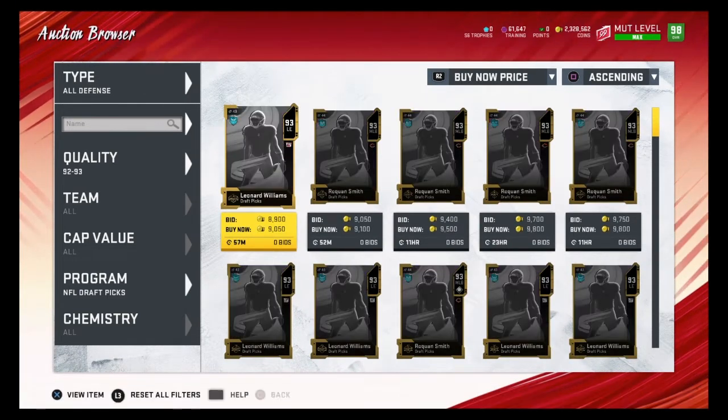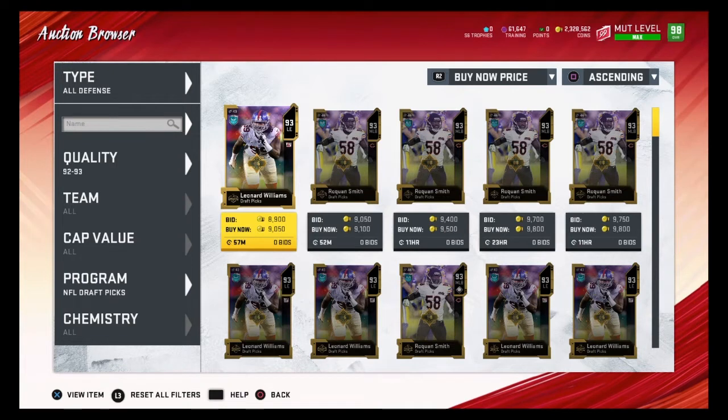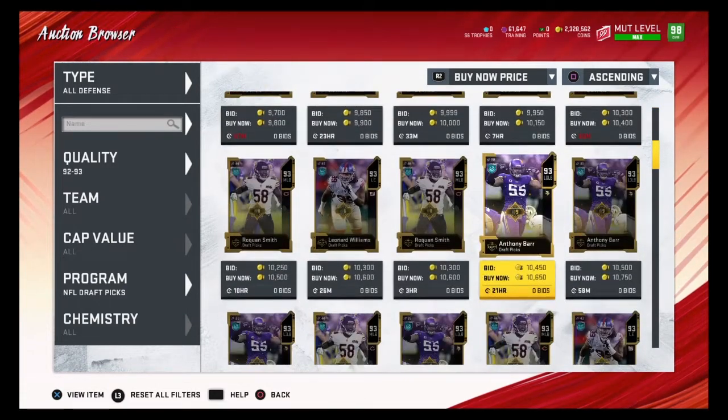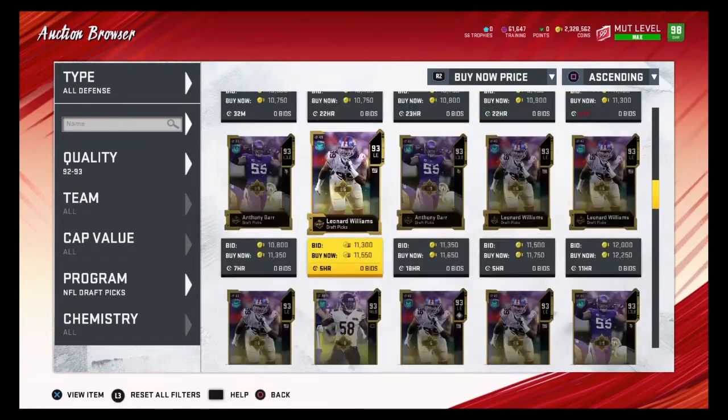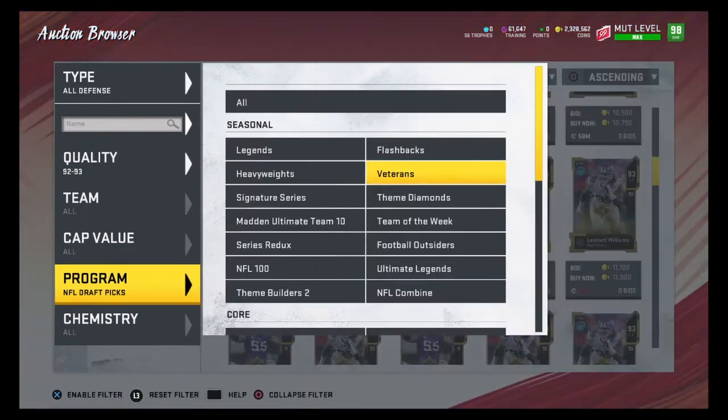Now let's go to 92 to 93 overalls. 93 overalls quicksell for 13,000, so you want to find 93 overalls for 13,000 coins or less. Any of these players under 13,000 would be good snipes — as you can see, these are all really good snipes. 93 overalls on NFL draft picks are great training value.